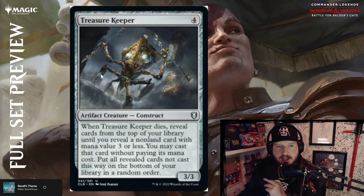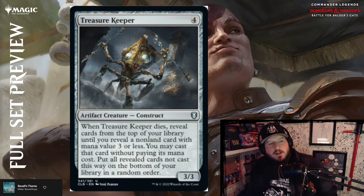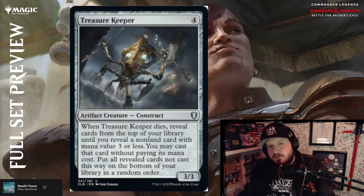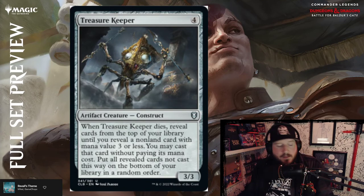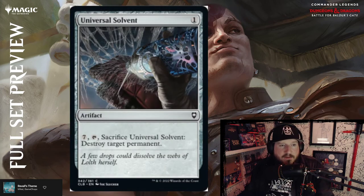Treasure Keeper — this guy is scary. Four colorless for a 3/3 artifact creature Construct. When Treasure Keeper dies, reveal cards off the top of your library until you reveal a non-land card with mana value three or less — you may cast that card without paying its mana cost, then put all revealed cards not cast this way on the bottom of your library in random order. I don't mind that — it's a fun little game moment.